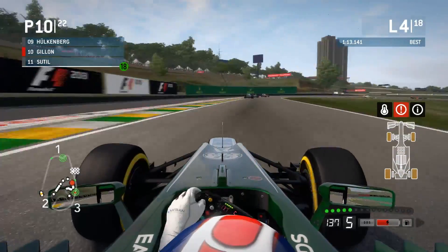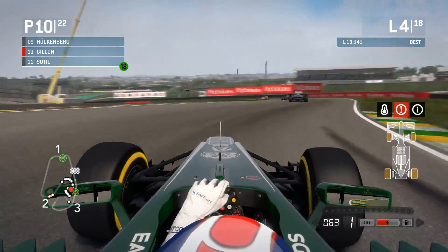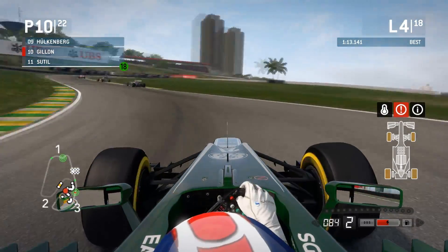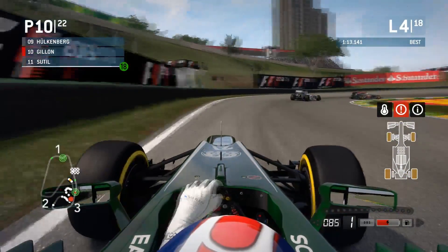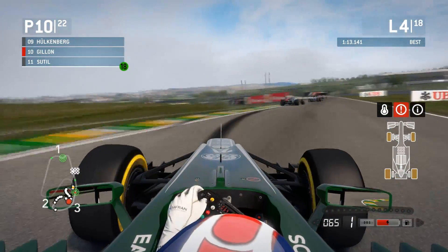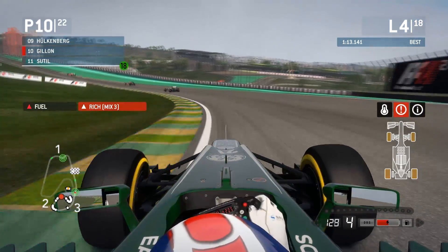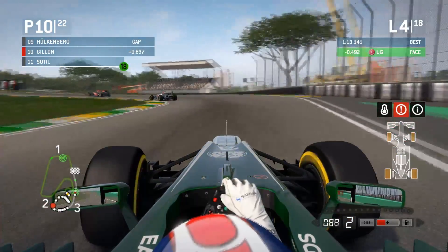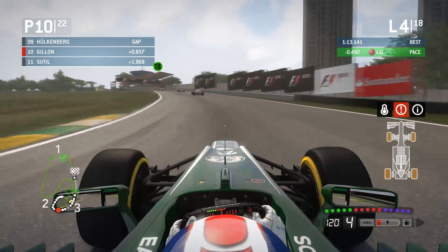Going to push in this middle sector, going to standard though — pointless squeezing rich, doesn't give you that much advantage. Lots of kerb on the inside there as much as possible. That was a horrible line — the exit is more important than the entry and I did the exact opposite. I think that's Grosjean ahead, one of my championship rivals. In that position he's not going to beat me. Good final corner.